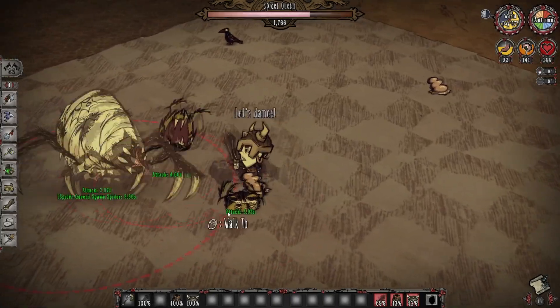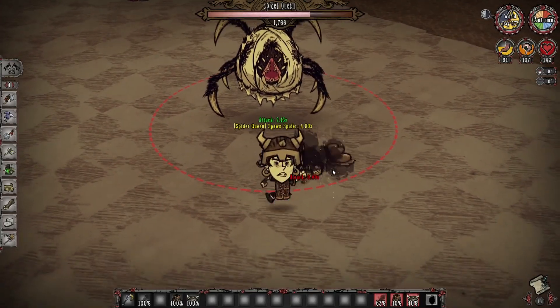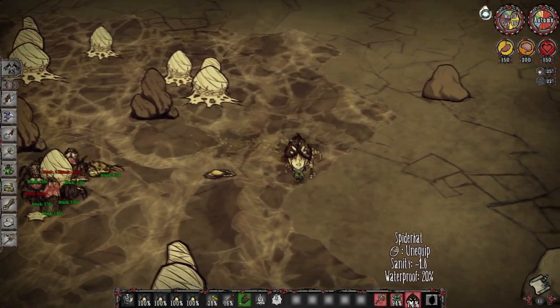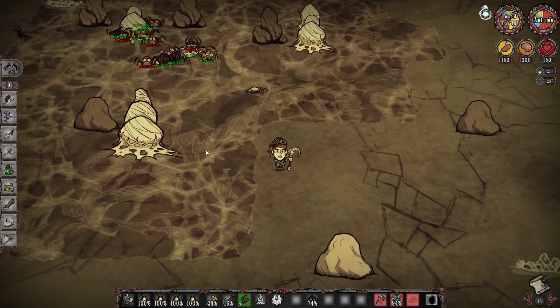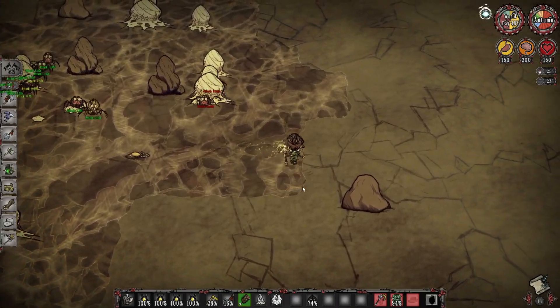The Spider Queen does leave behind a spider egg when she goes from a tier 3 nest to a Spider Queen, and if you kill the boss she will drop spider eggs, making this a very good way to duplicate spider eggs. The spider hat could also help with farming spiders, because you can cause a spider civil war with it, so long as you have the spider hat on.